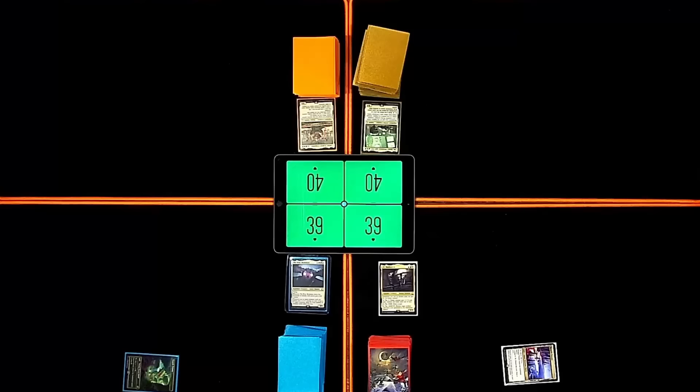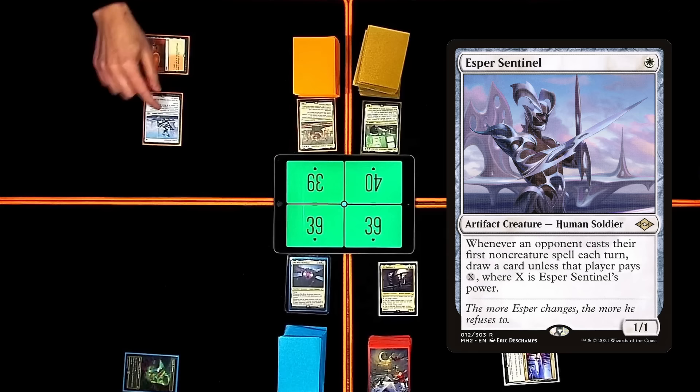Play Battlefield Forge. Triumph. Triumph. I'm going to make a white mana and cast Esper Sentinel. Gross. Ouch. Pass.